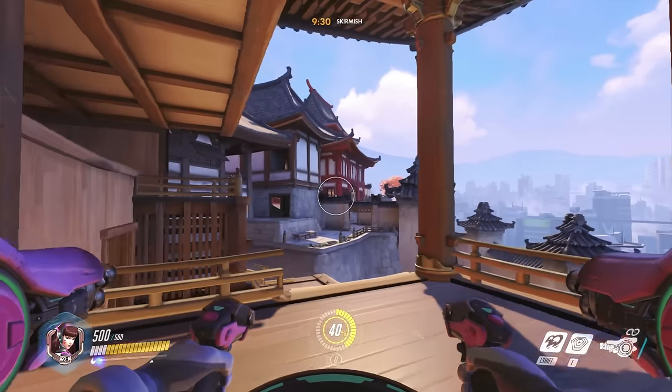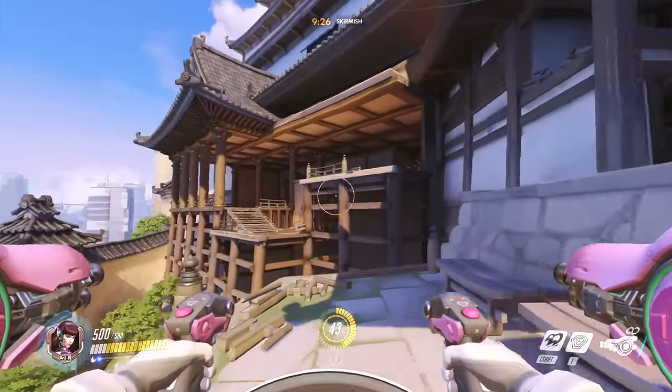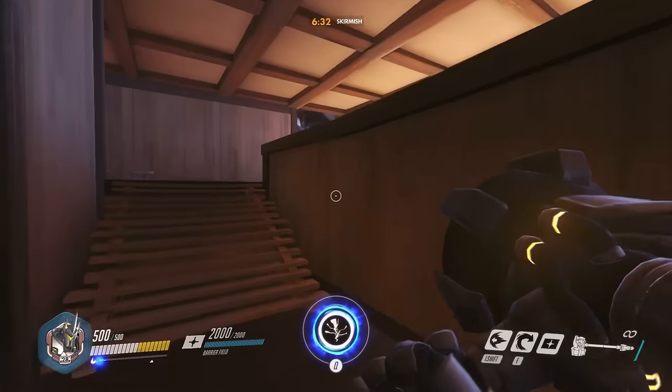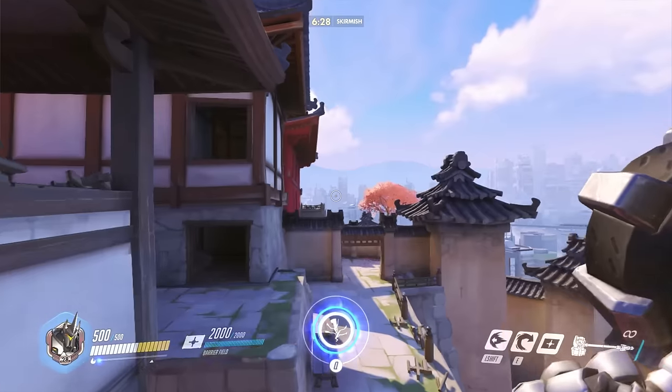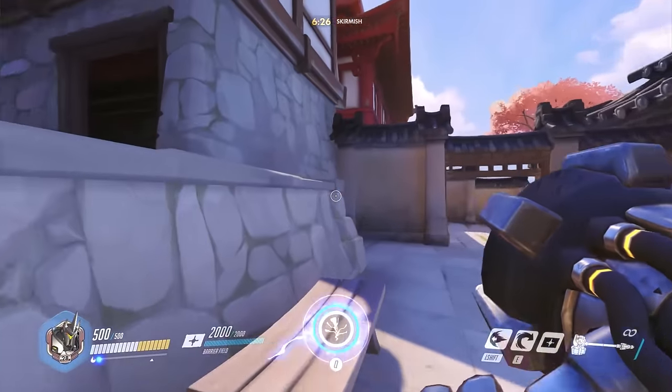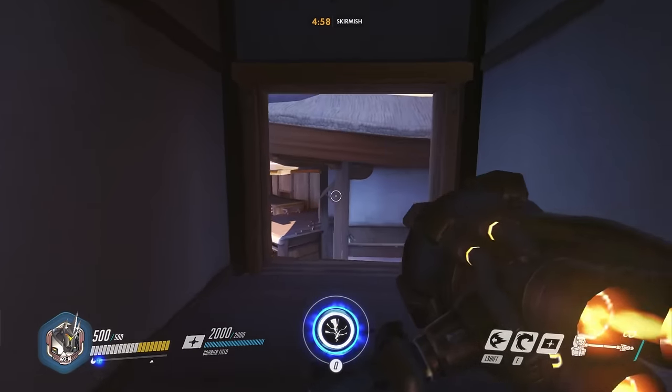D.Va's got her little rocket boost — no problem, just zippy zap back and forth. Reinhardt can actually get back and forth too. If he jumps, you gotta aim right at that column and jump at the very last second. But you can do it.